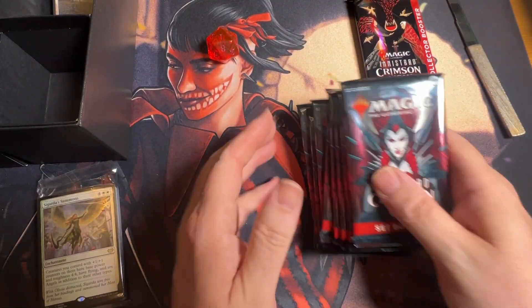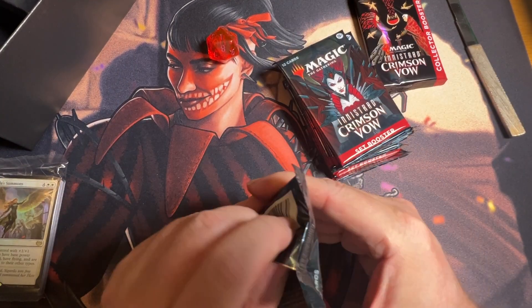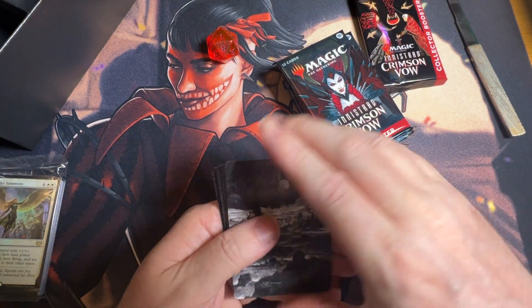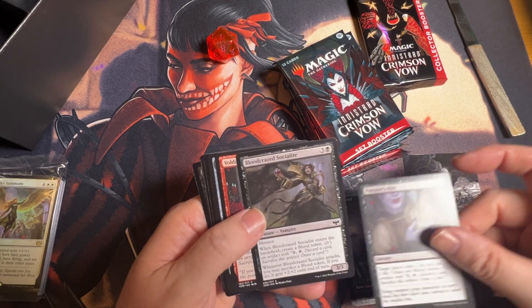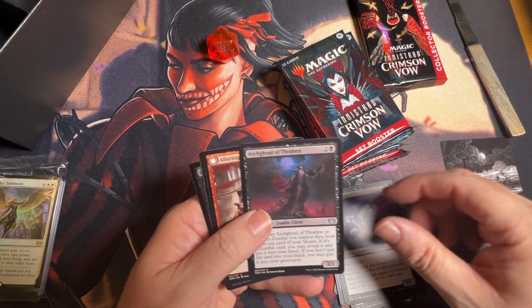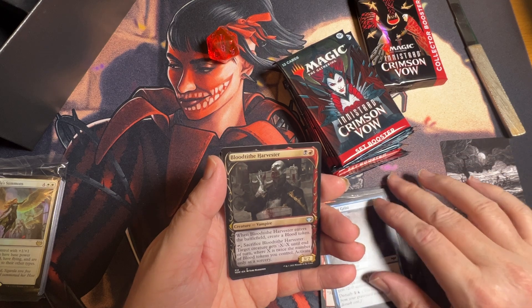Then we got one collector booster and a bunch of set boosters, so let's go through our set packs and see what we get. At least with the set packs we got a shot at list cards. There's the land. At this point I need no commons and uncommons — I've finished that up, so everything's going to wind up being a rare or mythic.